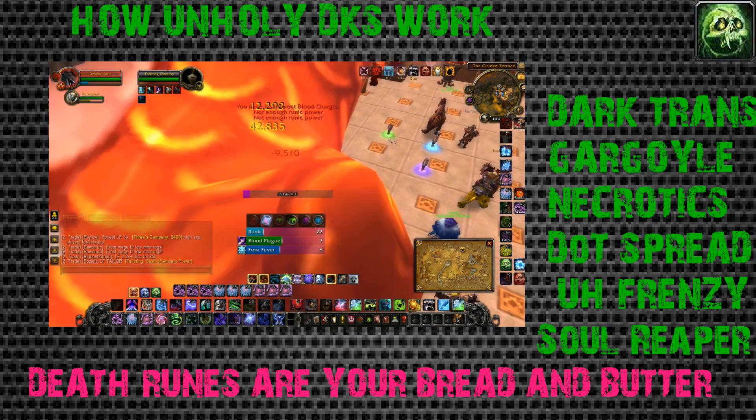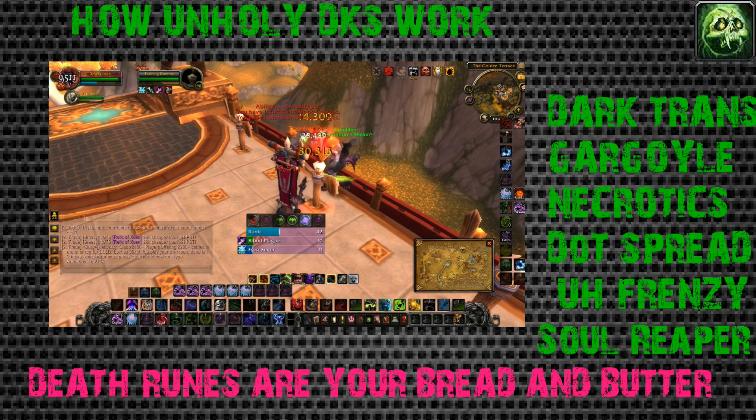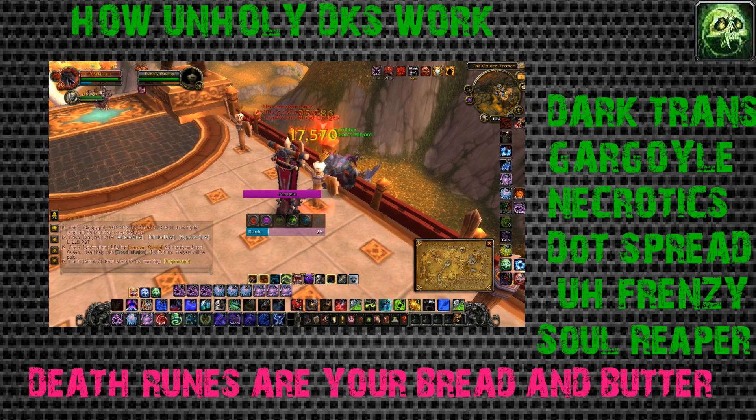Soul reaper is my personal favorite. How an Unholy DK works is when you get five stacks of your death coil buff, you make your pet big and get damage out of your pet. When you pop your gargoyle, you want to pop your strength trinket first, then pop your gargoyle - it copies over all of your stats and makes it do a lot more damage.